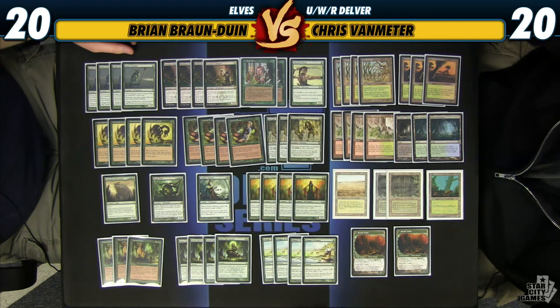The interesting part about that portion of the strategy is while Wirewood Symbiote isn't particularly an elf, it works very well when you're just trying to get value out of Glimpse of Nature, and it works particularly well with Elvish Visionary when you're just trying to grind out your opponent with card advantage. You can use it to untap your Deathrite Shaman to generate mana, or one of your mana elves to generate mana, but it also allows you to untap a creature — which Dryad Arbor is also a creature — so that lets you generate mana that way as well.